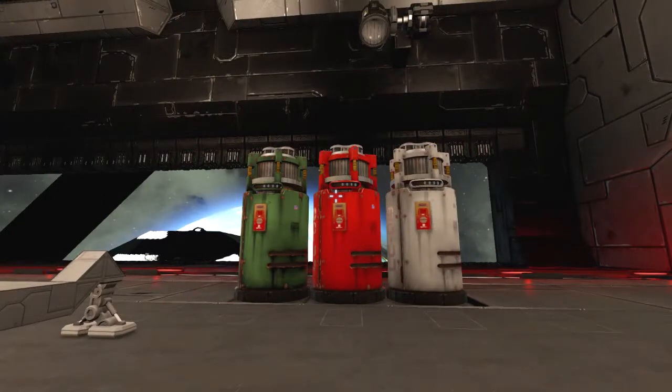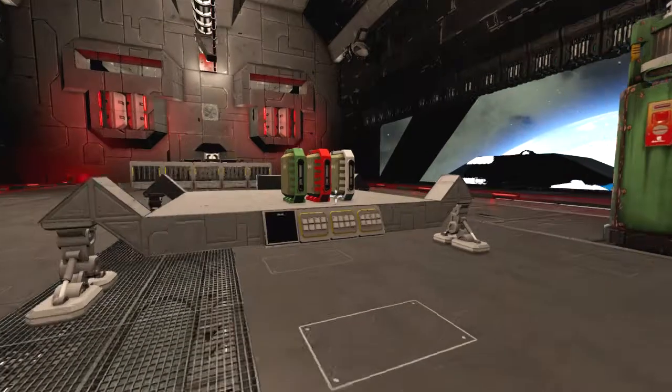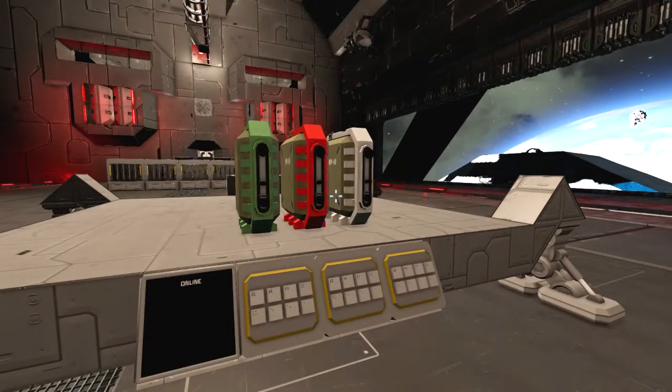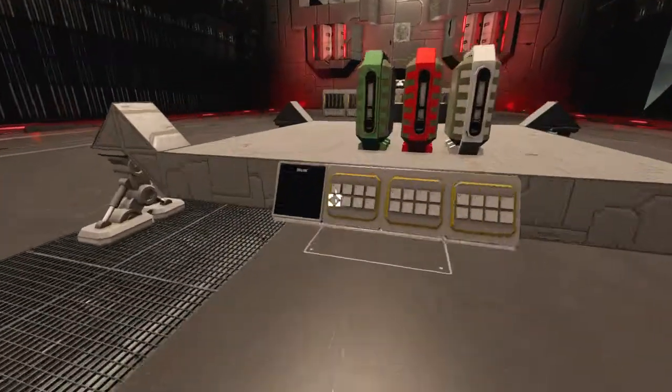And here we are with the Accumulators, both large and small. Now, the reason why I am choosing to showcase this edited version rather than the finished version is because the edited version is about 60MB less in size, thus making it a bit easier to download. You can see they're recolorable, and they're pretty much just batteries.